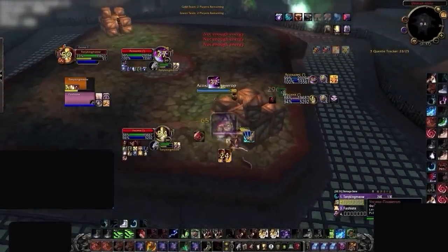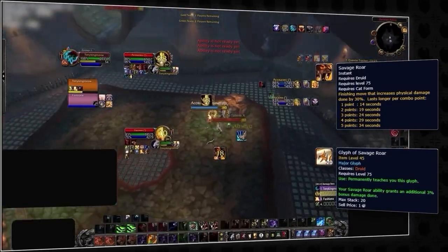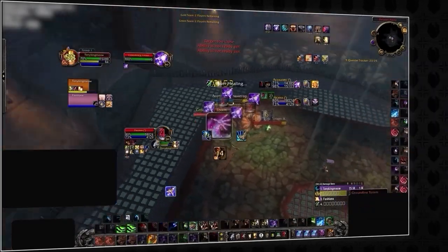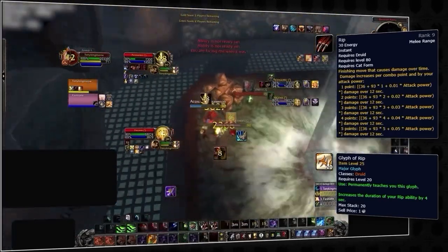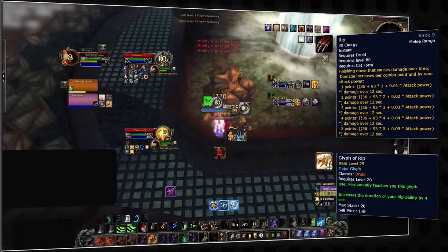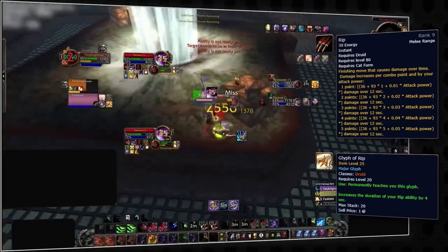One glyph you will never want to be without is glyph of savage roar. This passively increases the effectiveness of your savage roar by 3%, providing a nice overall damage increase. To go alongside that we suggest glyph of rip, which passively increases the duration of your rip on targets by 4 seconds. Since we always want to be maintaining rip on our kill target and rip lasts 12 seconds at max combo points, this glyph makes it a lot easier to maintain your rip, opening up more possibilities for finishers.